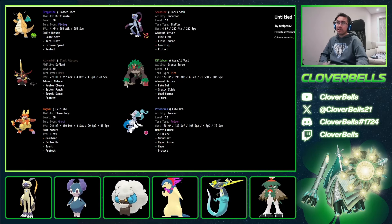This works very well because you have lots of Coaching targets with Dragonite, Gambit, and Rillaboom. Your Primarina just gives you a little bit more special damage. We'll show you a second variant coming up, but let's do a couple of test games with this one first.